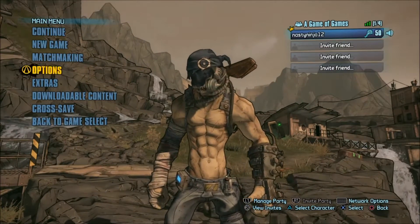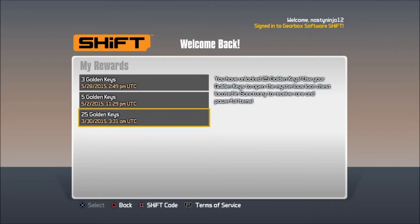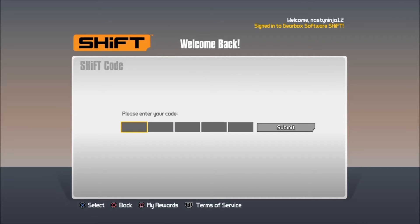come to your main menu, scroll down to Extras, click X, click on Shift Code. And then you're gonna be at this screen right now, and if you don't have a Shift account, I would recommend making one. All you have to do is put in the email and a password, and you guys are done, you're good to go. You can put some shift codes in, get all your good gear. So from this page, you click Square, and then once you click Square, you type in the code right here. And I'll put the code on the screen right now,